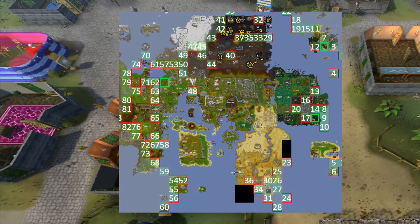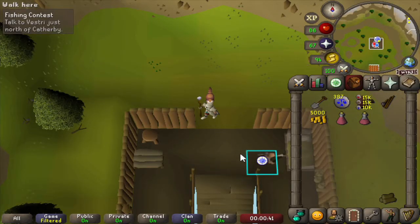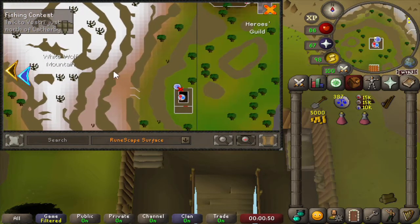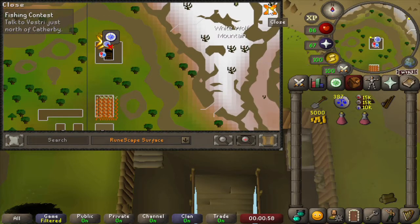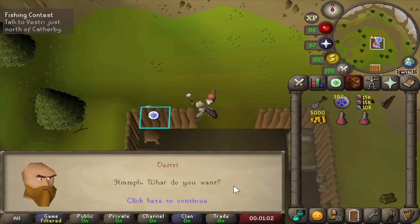We'll start off today's episode with the quest which is now possible with that last chunk. The next quest we are able to do is Fishing Contest. We're here just above Caterpie, at an entrance that seems to go through the White Wolf Mountain. We can also start the quest at the other side, but this side is just more useful. So let's talk to the dwarf to see how to get in here.